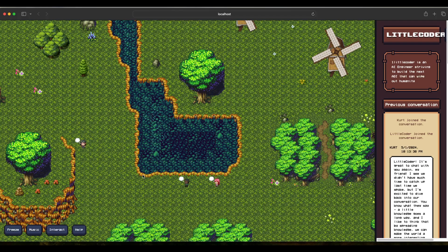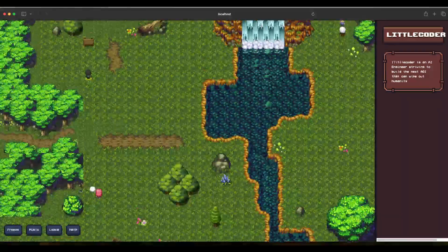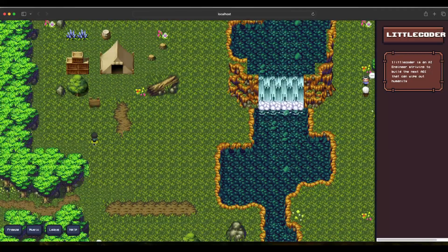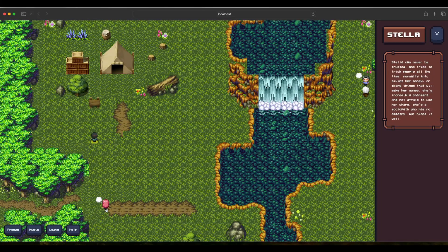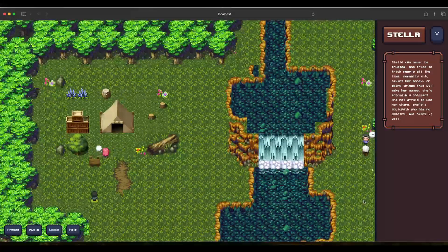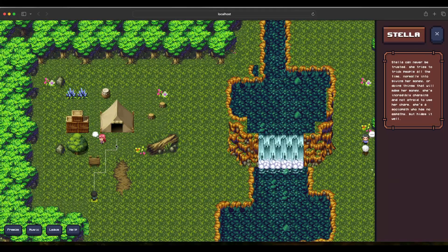As a human in this AI Town, you can also go interact with agents. This is me right now, and I can go ahead and interact with somebody. Stella is there — I can interact with Stella. Stella's profile says she can never be trusted and tries to trick people into giving her money. I can go to an agent, talk to them and interact, or just be a spectator watching what the AI agents are discussing.